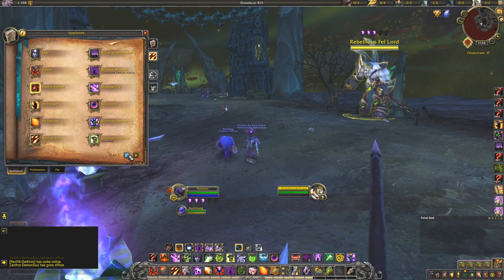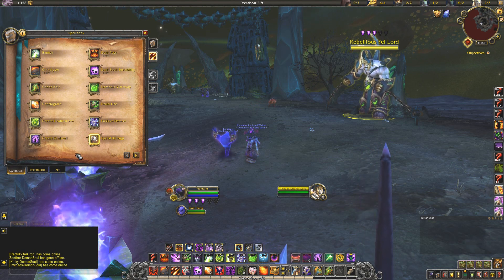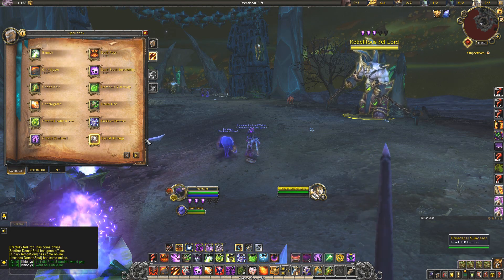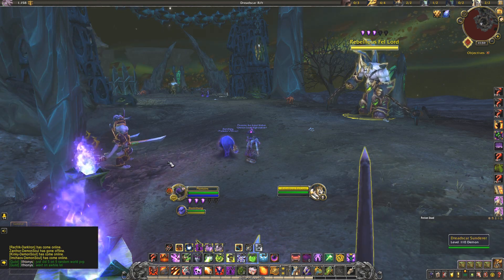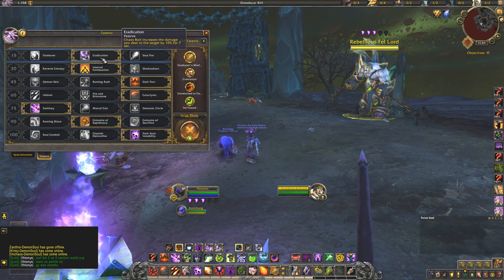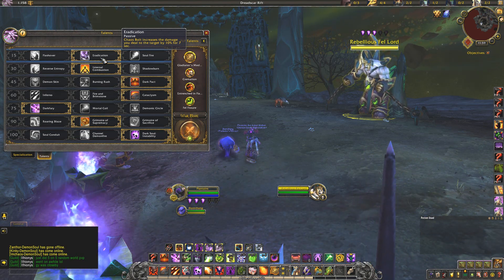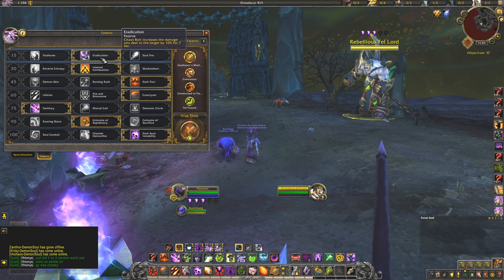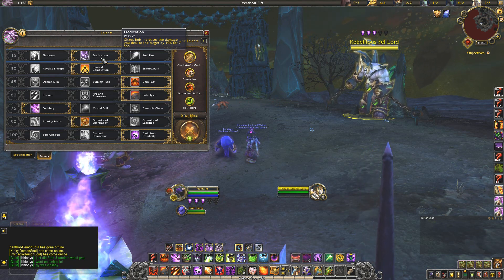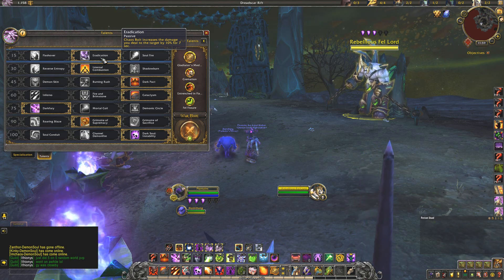The next damage window is Rain of Fire, which brings down rain for 7.7 seconds on the area. Cataclysm affects enemies within 8 yards with Immolate for 18 seconds — beautiful. Another damage window is Eradication, the talent I'm currently running. Chaos Bolt increases the damage you deal to the target by 10% for seven seconds, and this is duplicated by Havoc as well. So if you cast Chaos Bolt on two targets, they'll both get the Eradication debuff applied.